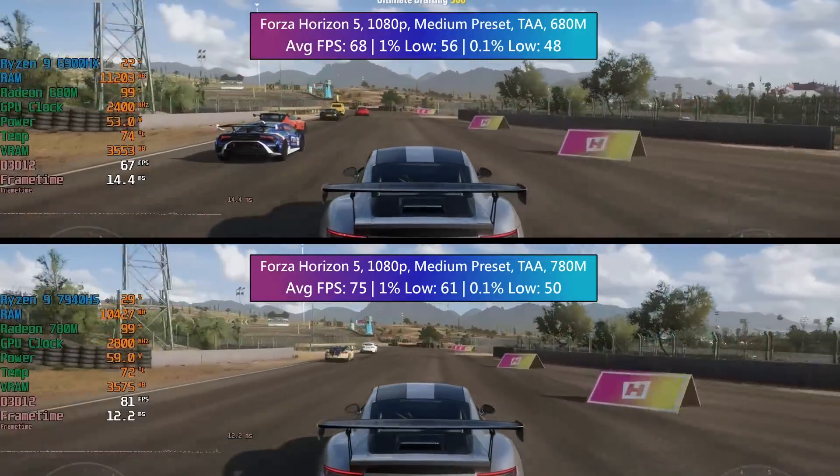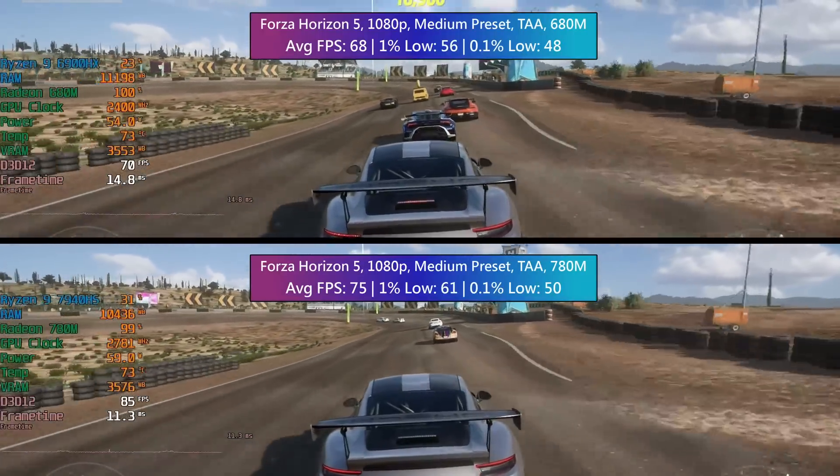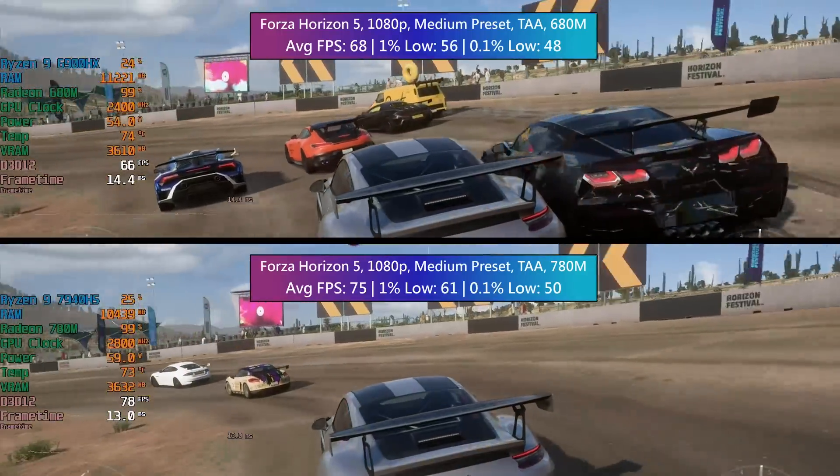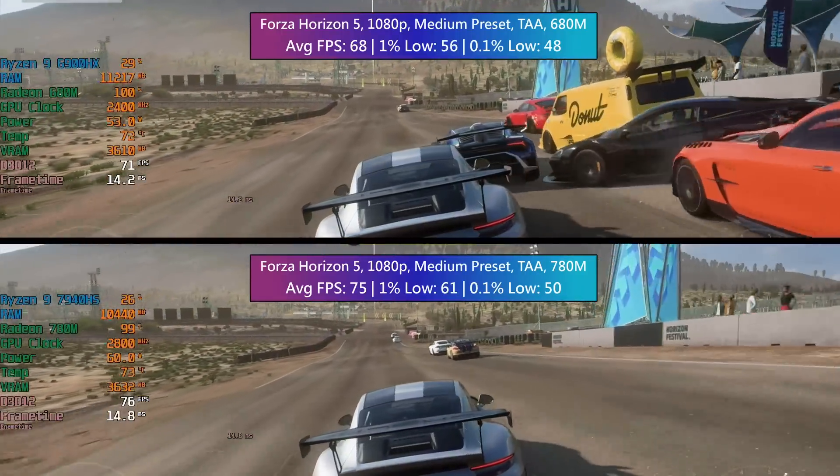Even so, this APU still pulled ahead with 75 FPS in Forza, and once again those percentile lows were improved, though not by as much as they were in Cyberpunk.